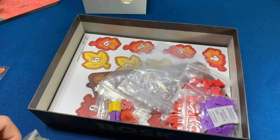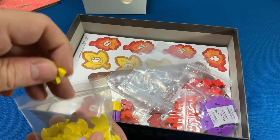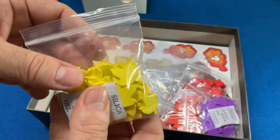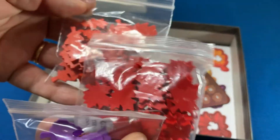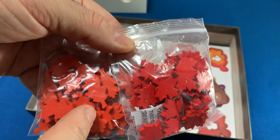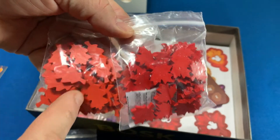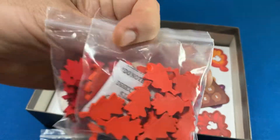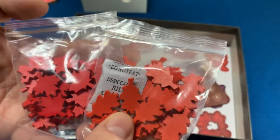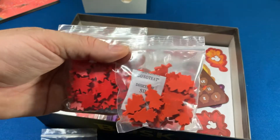Esses meeplesinhos aqui de madeira simulam folhas — uma de cada cor para cada jogador. Uma folhinha! Na fase do outono, quando as folhas vão cair das árvores. Tem um para cada cor. O pessoal fez essas cores muito parecidas — laranja com vermelho. Na câmera fica muito igual. Isso aqui tinha que ser azul, por exemplo. É uma crítica construtiva: vai ter que prestar bastante atenção pra não confundir. Tem a diferença de tonalidade, mas é muito próxima a cor.